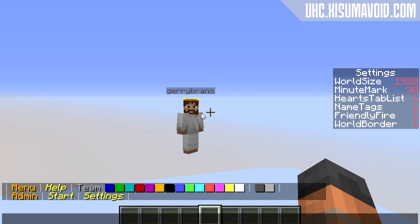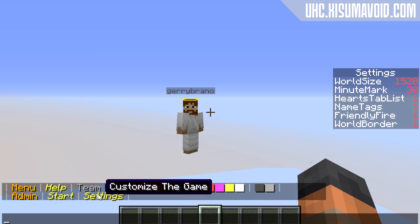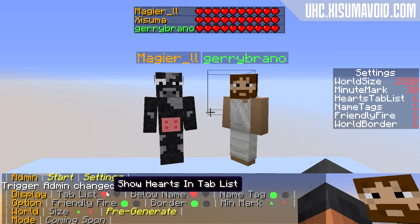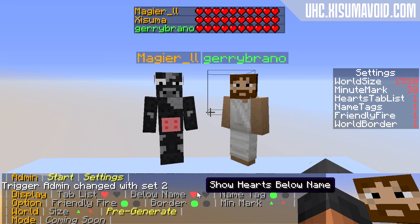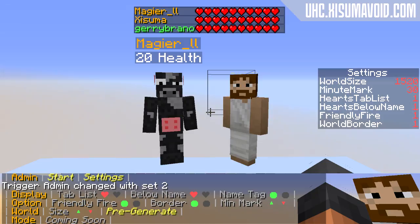In the admin menu, configure the game by clicking on settings. Orange text denotes the menu's name, yellow text and Unicode symbols are clickable, and most of the text you can hover over for useful information. In the display menu you can choose if you want hearts to be displayed in the tab screen or displayed below the player's name. You can also choose to play a game where the enemies' name tags won't be visible, however you will be able to see your teammates' tags.